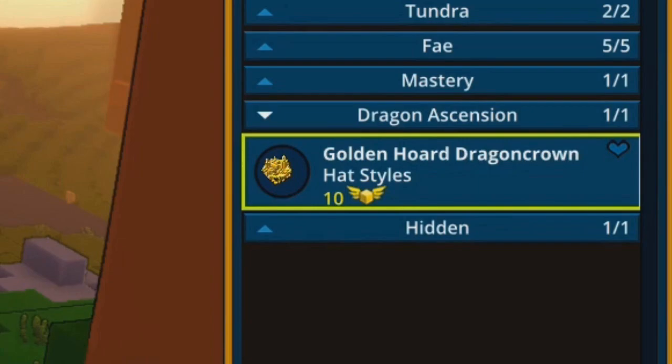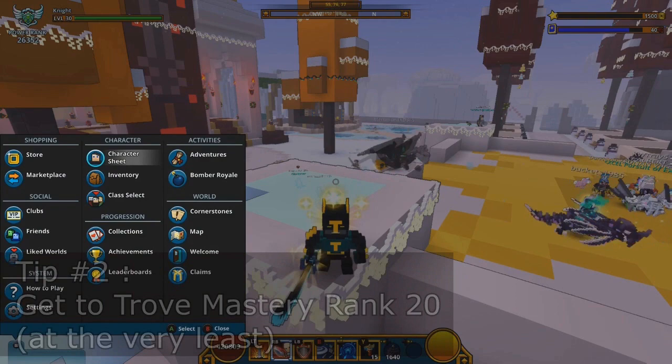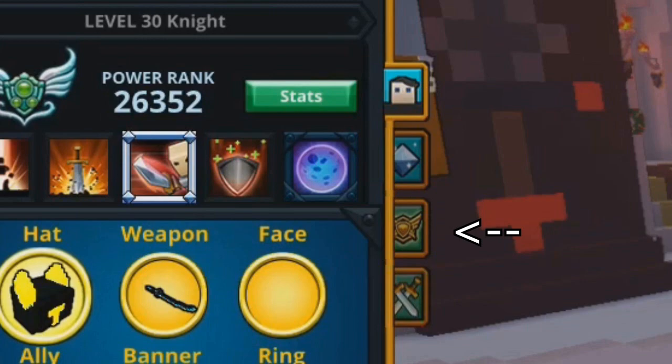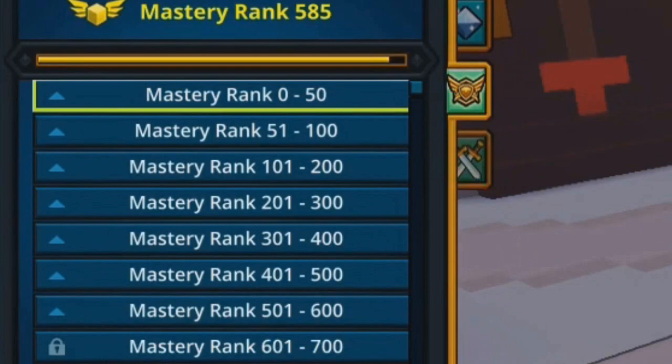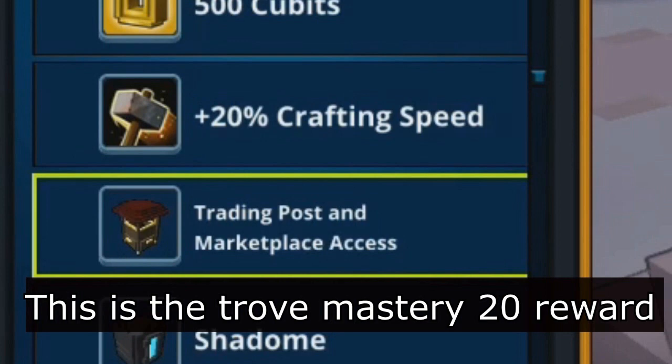Tip 2: get to Trove mastery rank 20 at the very least. To check your mastery, open the character sheet by pressing C on keyboard or holding that button on the D-pad on console, then navigate to the mastery tab using the bumpers or shoulder buttons. Here you can see the rewards for each mastery level. At mastery rank 20 you unlock the ability to trade with other players, which is very important for making flux — the main currency in the game — and being able to buy from the marketplace will help you out a lot in the long run.